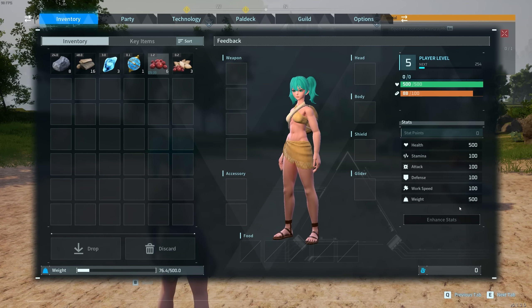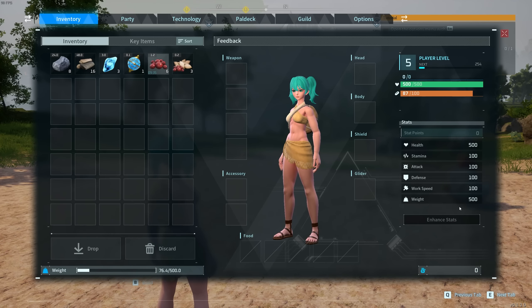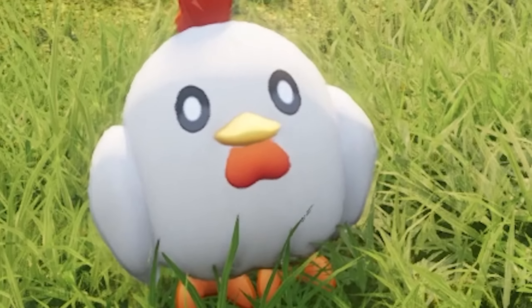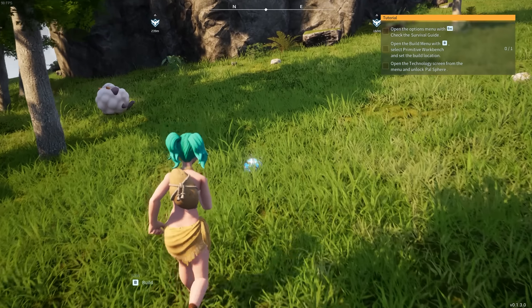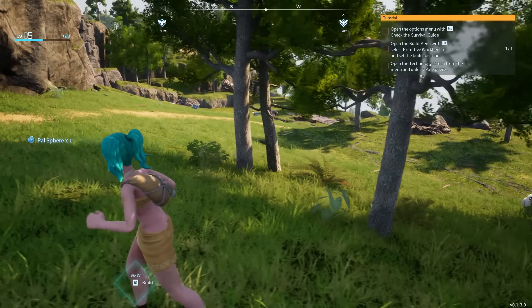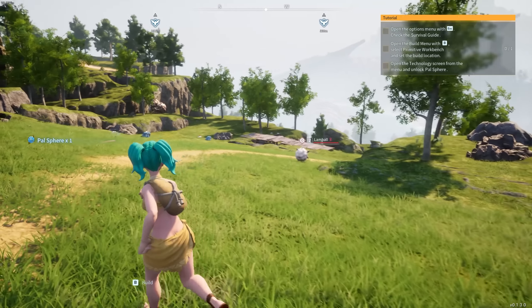Make your way down here and you'll be able to find some pal spheres on the ground that you can collect, and you can start building your base. If you've picked up enough items you'll have already leveled up. Go into Tab, hit Enhance Stats — you want way more carry weight. The most optimal amount to carry to optimize this XP exploit is about a thousand carry weight, so we're halfway there.